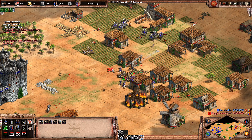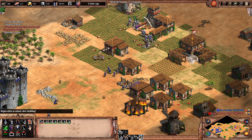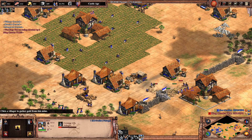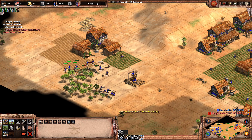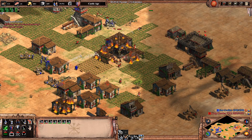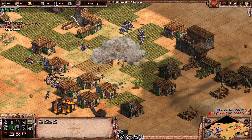I did lose to feudal pressure today on ladder, but this was nothing like that. The guy I lost to had forward buildings, and the archers I was planning to make weren't even out yet when he already had Skirms and Spears in my base. It was pretty bad - he just crushed me. But this AI is nothing compared to that.